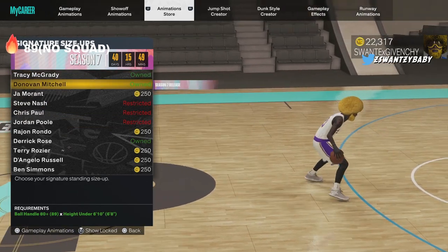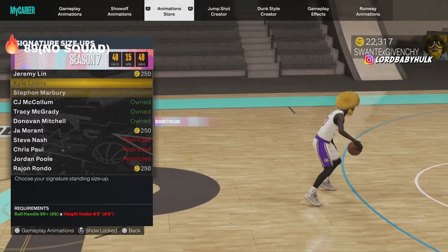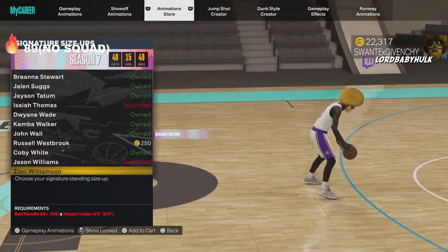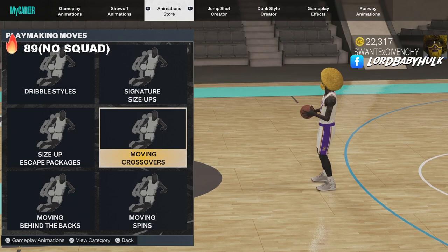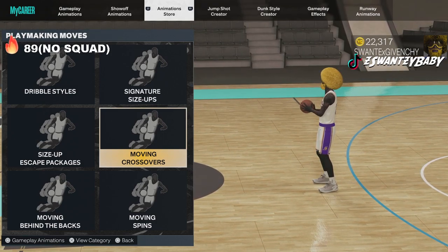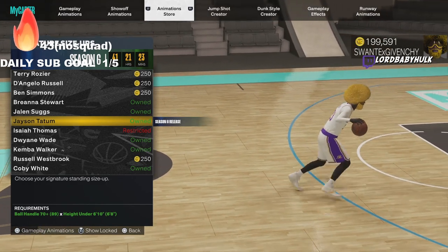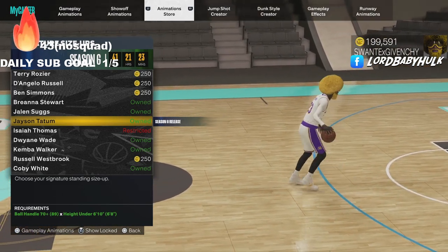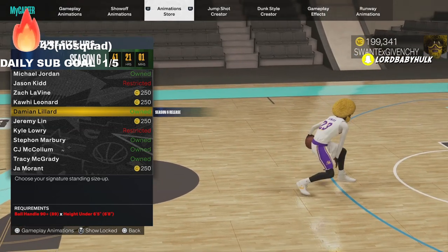Donovan Mitchell is up there at the top tier with T-Mac for signature size ups. It can actually be like a new sig size up to be honest. Janus does a weird slow stutter thing, so for comp gameplay it's not great and you get a delayed speed boost. Jason Tatum is horrible as a signature size up — you can't do your fastest left-right speed boost very fast, so this is a no-go.